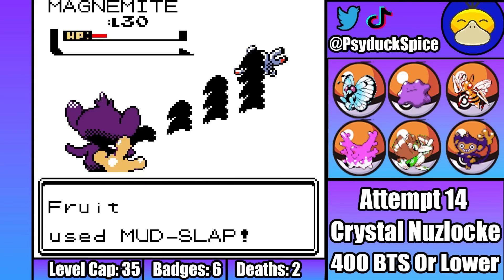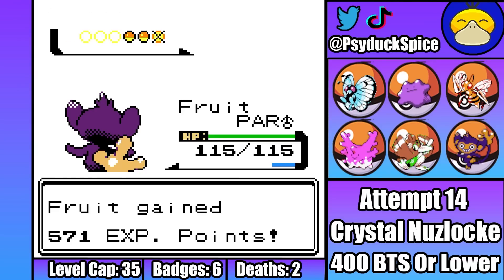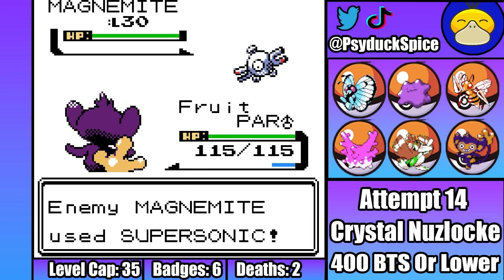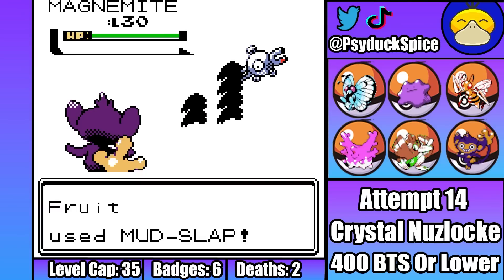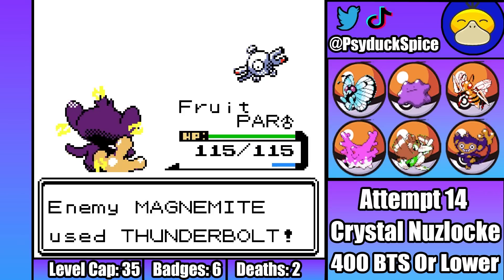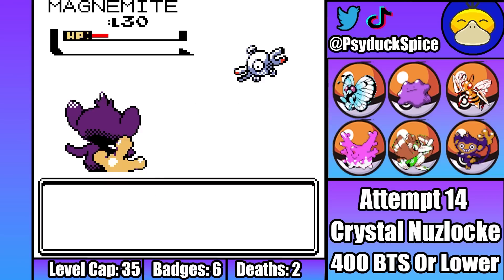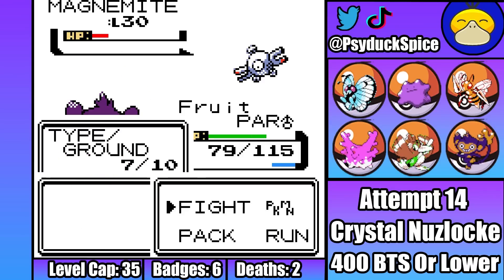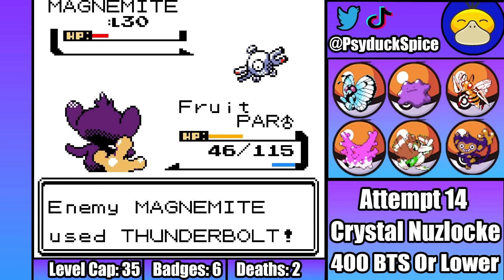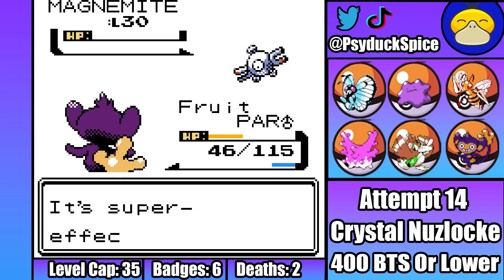Luckily, on the next turn Magnemite just goes through a Supersonic that misses. Thrut is then able to land another Mud Slap that KOs. Don't you know not to rely on Supersonic, Jasmine? Trust me, it's terrible. Next, Jasmine's second Magnemite. I go through another Mud Slap. Jasmine goes through another Supersonic that misses, meaning Thrut is able to bring the Magnemite into the red. Magnemite then lands a crazy strong Thunderbolt that crits and does give me a slight heart attack. Thrut then gets paralyzed, meaning Magnemite gets to live. I decide there's no way this thing is going to crit twice in a row, so I stay in as Magnemite gets off another strong Thunderbolt that doesn't crit, and then I get the KO with another Mud Slap.